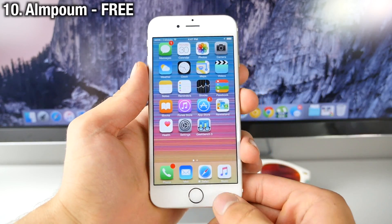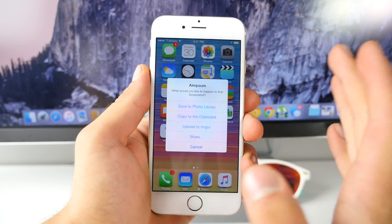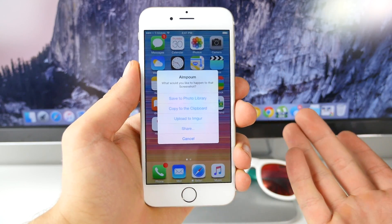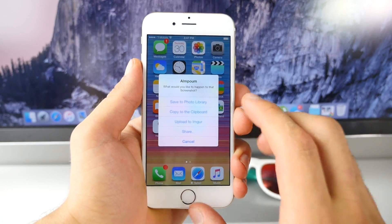For the last tweak, here's Onpalm — I think that's how you say it. It basically gives you some more settings for taking screenshots. When you take a screenshot, you can now save to the photo library, copy to clipboard, upload to Imgur, or share with someone. It's absolutely free and it is quite handy.